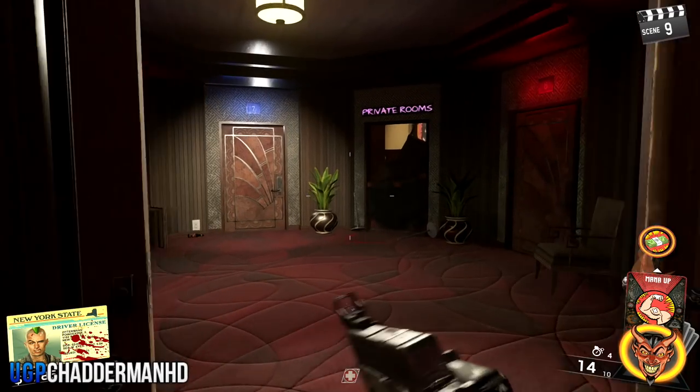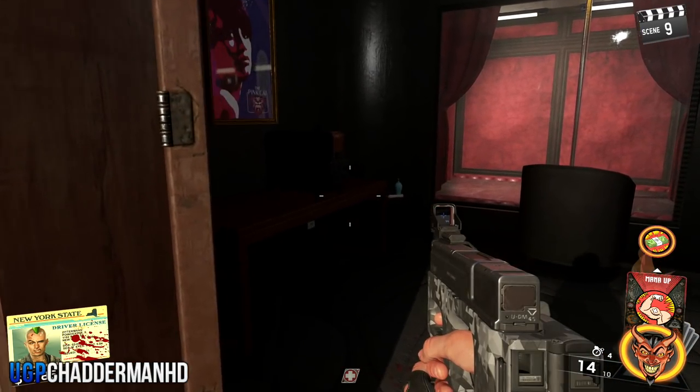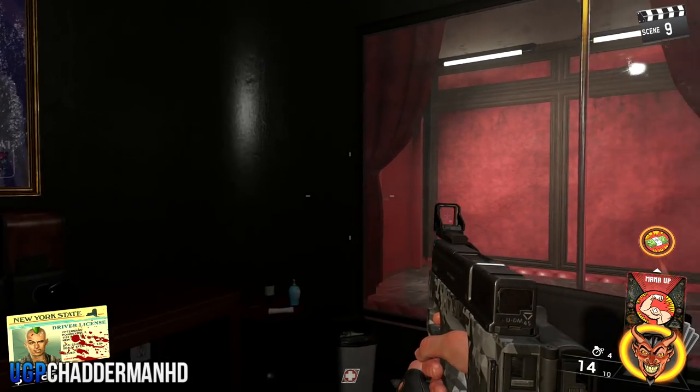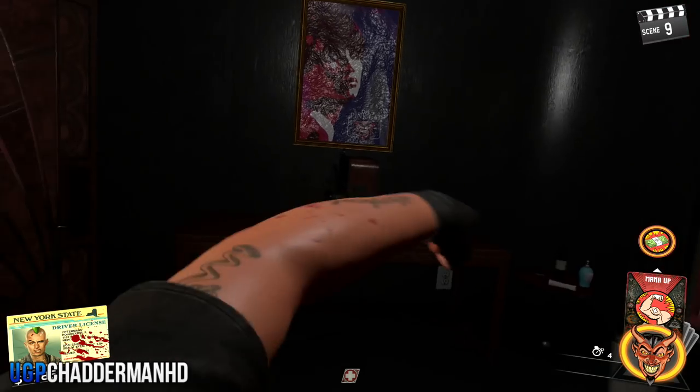Once you've got the token, come back to where the Pack-a-Punch is, where the strip club is, and open up this door. From there you just need to get yourself a reel, and that reel is going to allow you to get into Pack-a-Punch.